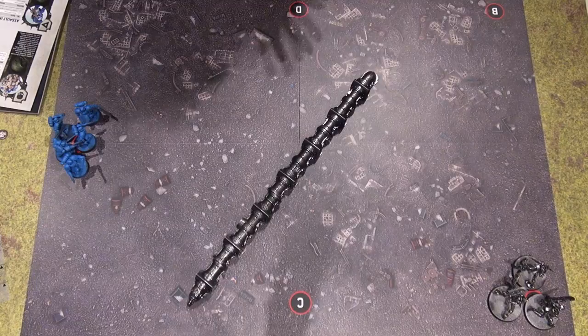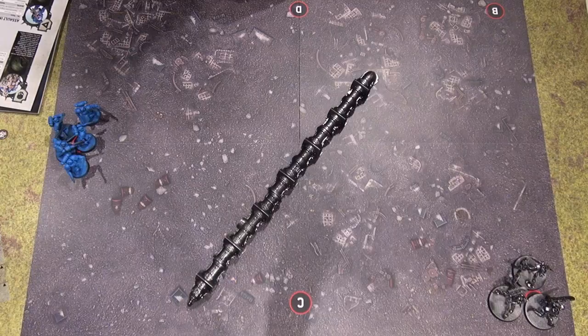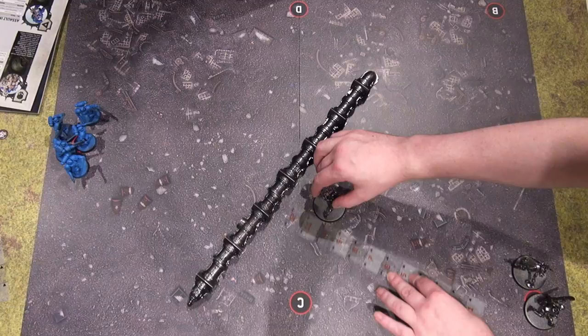Do you want to have a rematch? I would love a rematch — let's see what happens if I actually charge in. The board has been reset. We're doing it again, and this time I'm going to be aggressive with my Assault Intercessors. Turn 1: I'm continuing with the plan to advance. Rolling three, so they go a total of 11 — exactly what they got last time. Things are playing out just as they did. Space Marines Turn 1, and this time I'm moving toward the enemy.